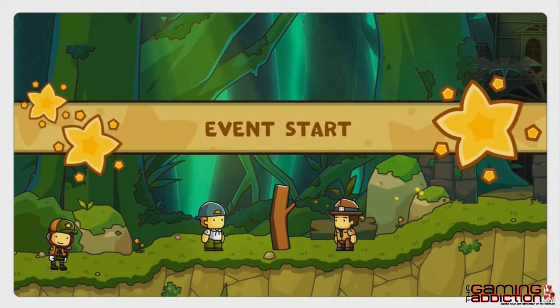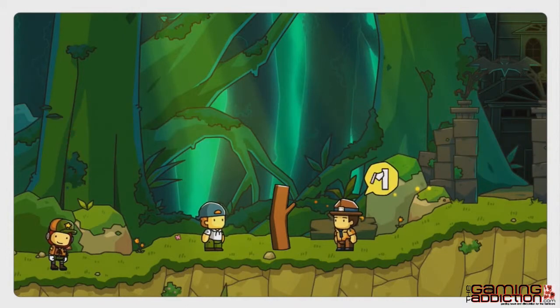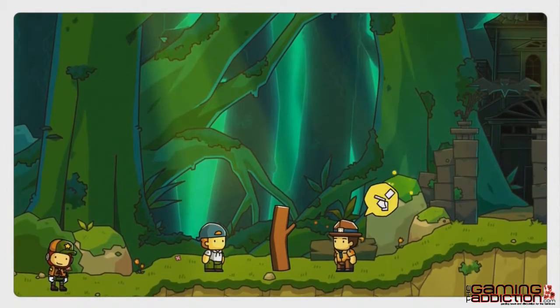In previous Scribblenauts, Maxwell was this mysterious figure that we didn't know very much about. We just knew that he needed these objects called starites. We never knew why, we never knew where he came from. In Scribblenauts Unlimited we're going to learn about why he sets out on these quests to pursue these starites.